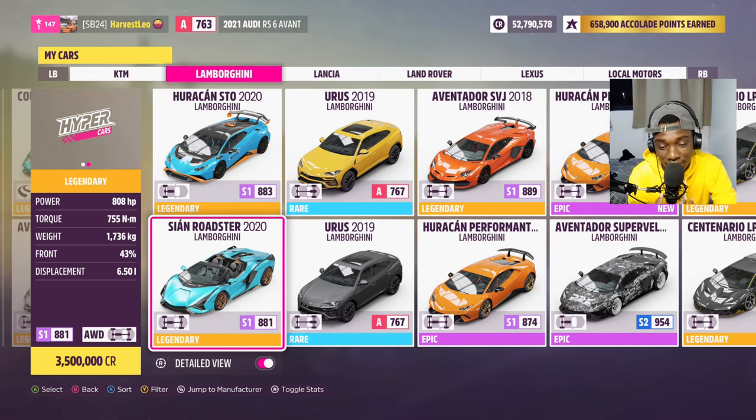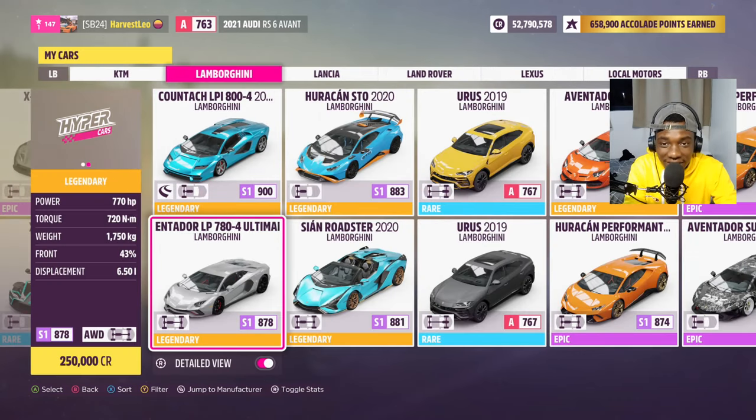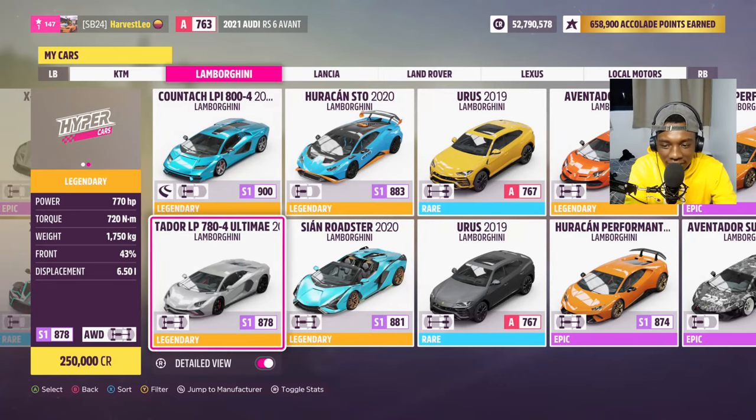They have the same exhaust at the back, just like the SVJ and the Ultimate. But if I had to choose — I've seen videos of the Ultimate — I have to argue this car looks better than the SVJ. The Ultimate has 770 horsepower while the SVJ has 750 horsepower, and 720 Newton meters of torque. They are similar and it weighs 1,750 kg with the same 6.5-liter engine.